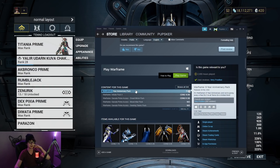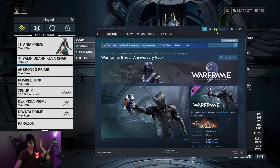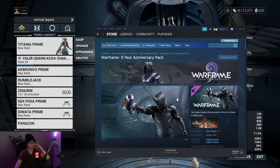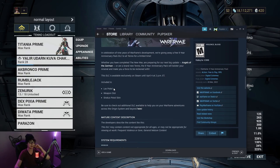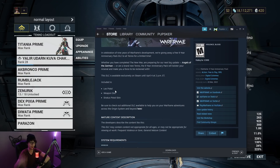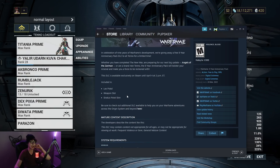9th anniversary pack. You may be thinking, how do I get this? Simply go onto Steam, be logged into Steam, and go down here. You may take a look and see that it contains the Lex Pistol. But more importantly, you will get a weapon slot, and you will get a Stratus Pistol skin.